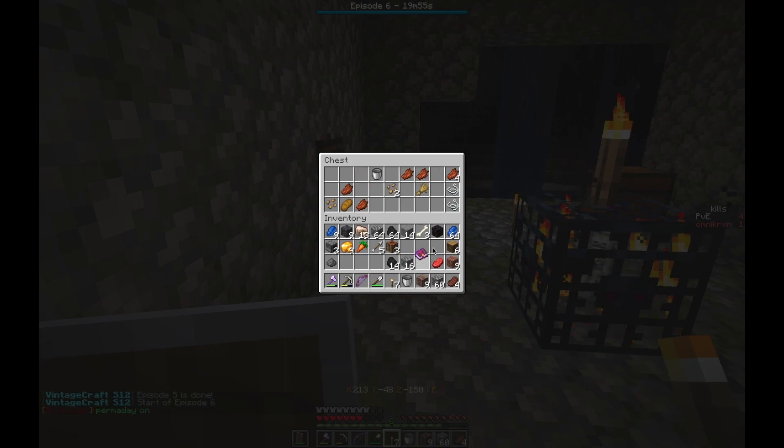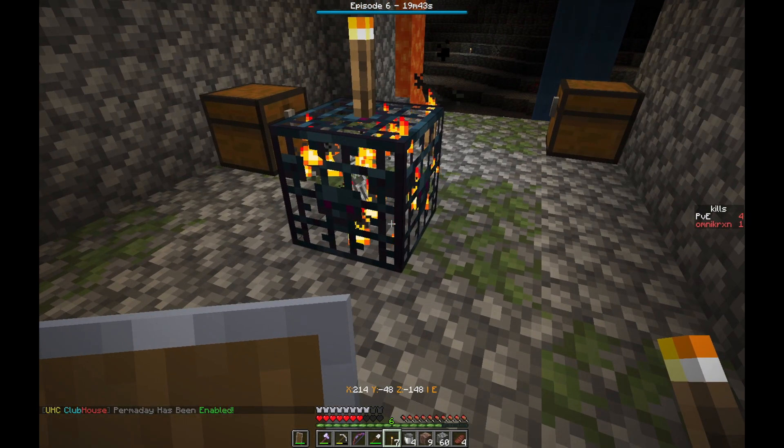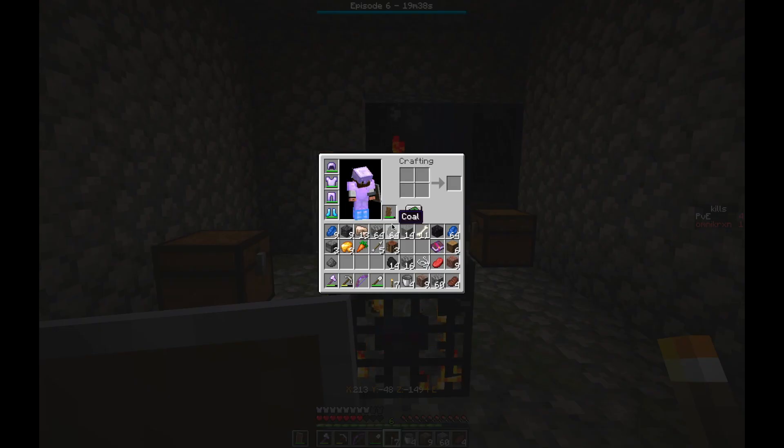In one chest we have a Power One book, a bow string, and a bucket. In the other we have diamond horse armor, two buckets, some bones, more dogs, a name tag, and some string. Should we try and farm this skeleton spawner for arrows? Yeah, that's a good point — we get arrows as well.